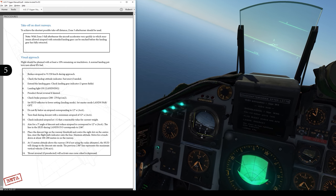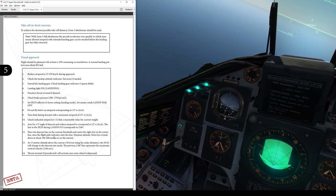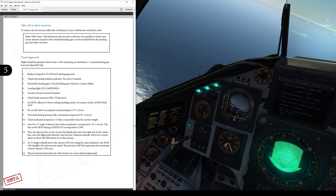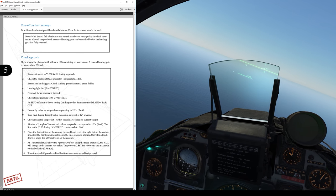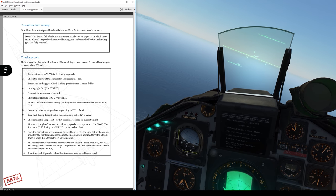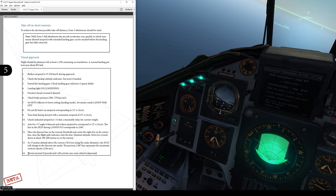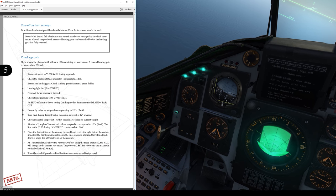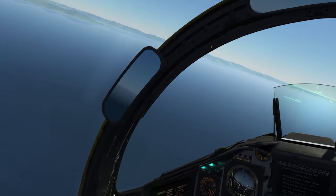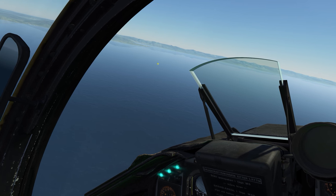Don't fly below the airspeed that gives 12 degrees AOA - I'm actually down to about six degrees at 350, which is fine. Turn to final, check speed, aim for a three-degree angle of descent and reduce throttle for 12 degrees AOA. The line on the HUD corresponds to 2.86 degrees - that'll be my glide path guide. Put the descent line on the runway threshold at the center of the dot, steer the flight path indicator onto the line, maintain attitude, touch down 100 to 200 meters down the runway. At 15 meters it switches into a descent-rate mode giving descent rate indications rather than glide path.